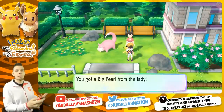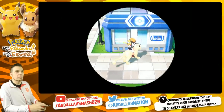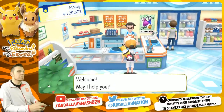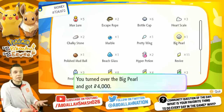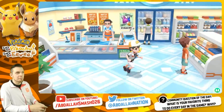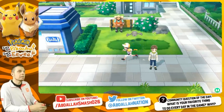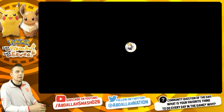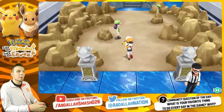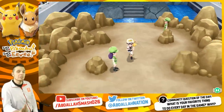After the staring contest you get a Big Pearl from the lady. The Big Pearl sells for about 4,000 Pokédollars at the Poké Mart. I'd suggest not selling everything right away — save it all for the end. Next up, number three is rematching Brock. You can do this every single day for experience and money — just go talk to him and battle him.